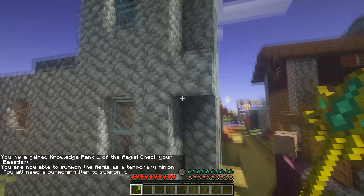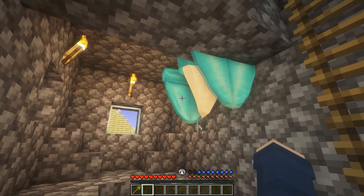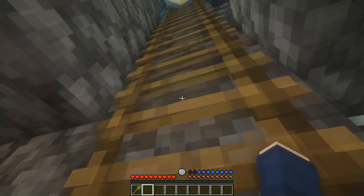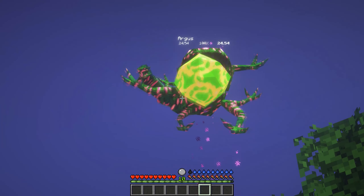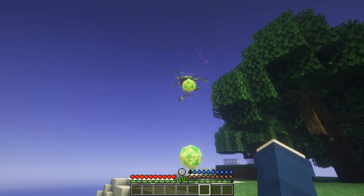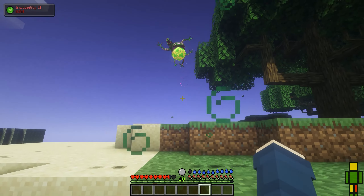Aegis are an easy summon to begin with. They are one of the strongest summons in the game and are found in villages. Their only downside is that they are a bit slower than other summons. Argus are a lot like Aegis, but are faster and have less defense. They can be found in the End, or if you cause too much chaotic energy, which can easily be done by killing elementals.